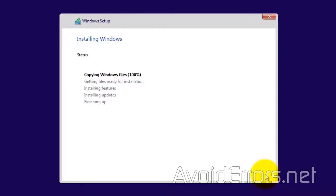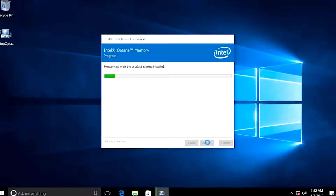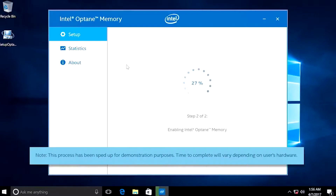Let's go ahead and jump into how to set it up and some of the advantages. All of our OP boards come with a BIOS that's pre-configured for Optane. All you have to do is install Windows normally. Once Windows is installed, you're going to install the Optane software and choose which drive to accelerate. It's that simple.